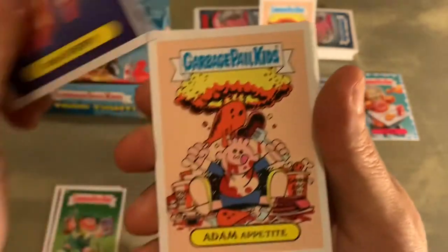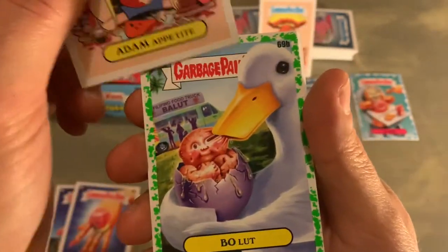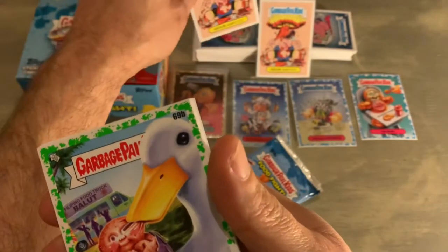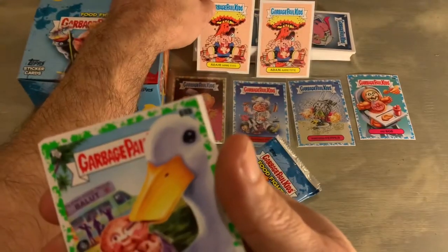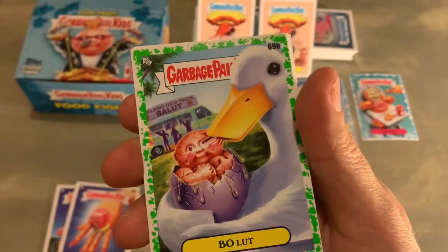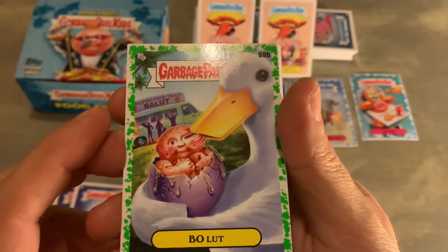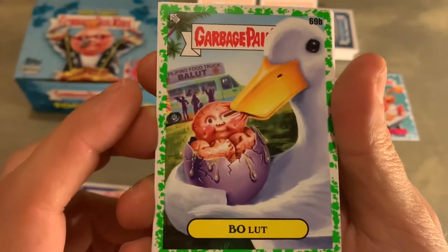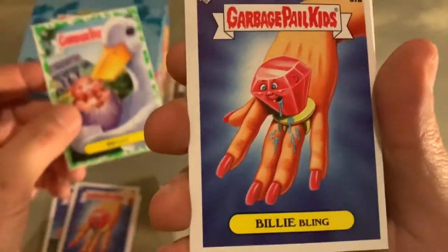Ring Poppy. We've got another Adam Appetite — pulled one in the last box, I'll put him right there next to his buddy. It's good that we've got one in each box; I've seen other videos where they haven't always been pulled, so it's quite nice to get two at least. We've got Booger Green, which is nice — I'm not sure if we've pulled that before. Actually, definitely pulled that card before.